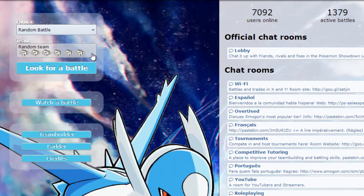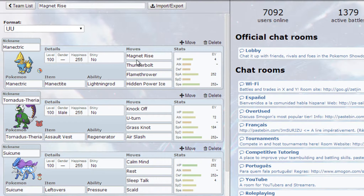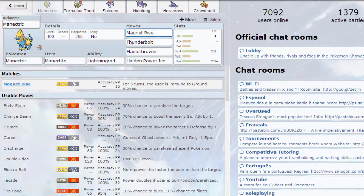Welcome to another video. This time we're taking a look at the UU tier. I'm not really good at UU but I wanted to try out something very fun — Magnet Rise Manectric. Magnet Rise is a really surprising move; it's sometimes really fun because Hippowdon comes in against your Manectric and you just go for Magnet Rise and it can't do anything against you.